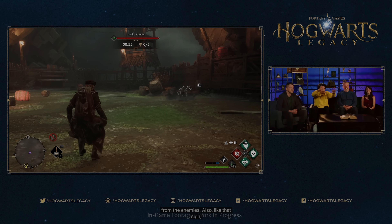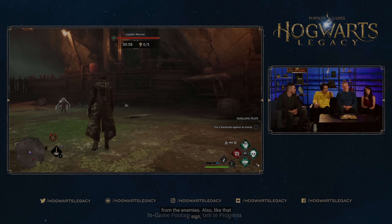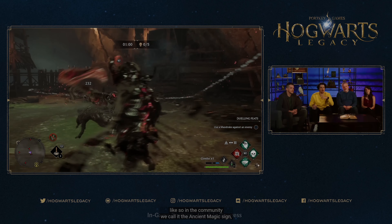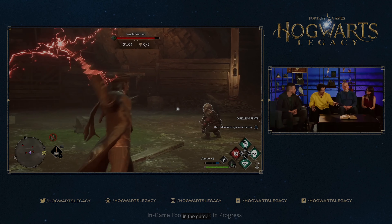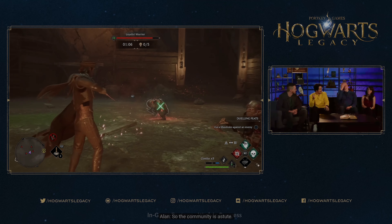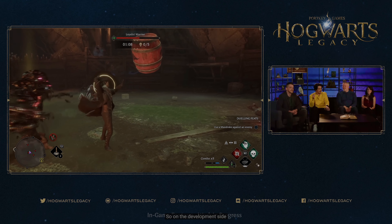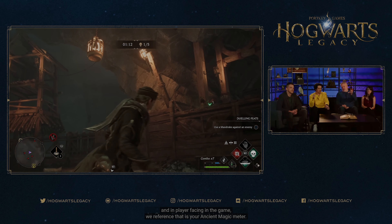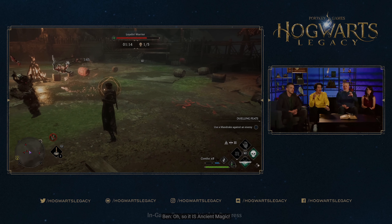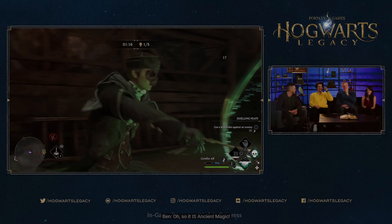I see like little blue things from the enemies, and we put like that sign — in the community we call it the ancient magic sign. So the community is astute. On the development side and in player-facing in the game, we've referenced that as your ancient magic.